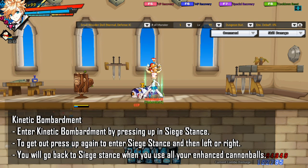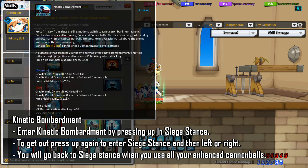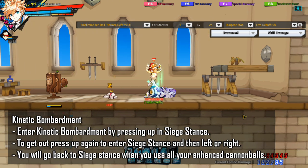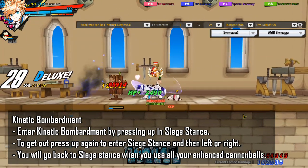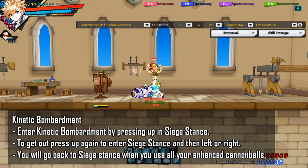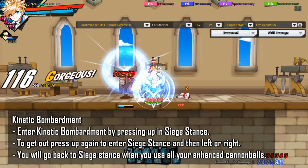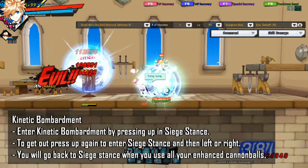The next passive I want to talk about is Kinetic Bombardment. This passive is a lot more important in PvP, but for PvE, the main reason I want to bring up this passive is that if you're ever in Siege Stance and you press up, you'll enter Kinetic Bombardment. To get out of this stance, just press up again and either press left or right. You will also exit this stance if you use up all the red Cannon Balls and you'll go right back into Siege Stance, then you can exit with left or right.